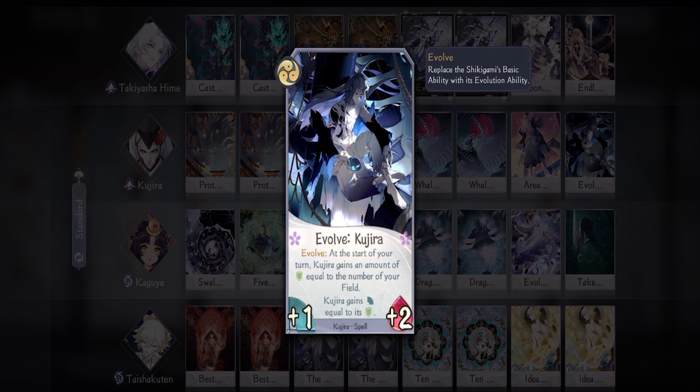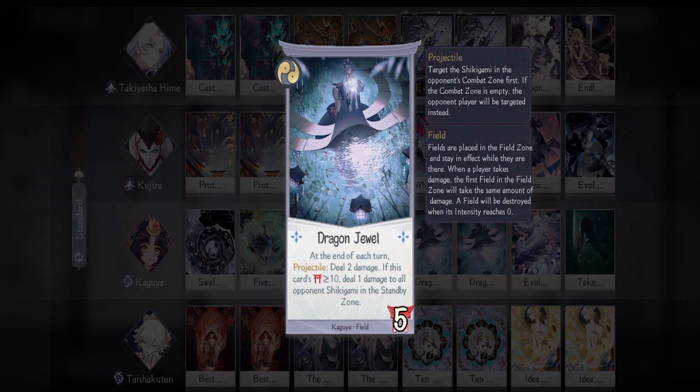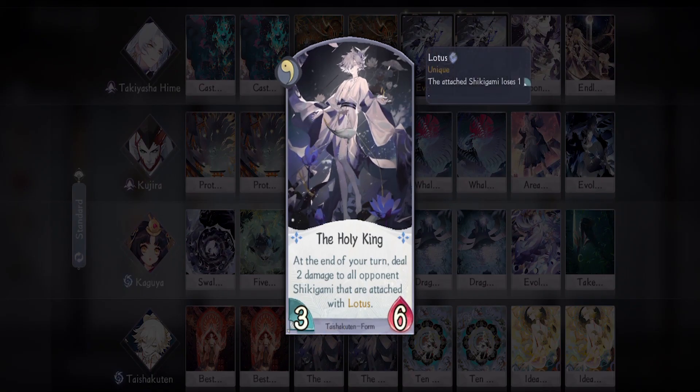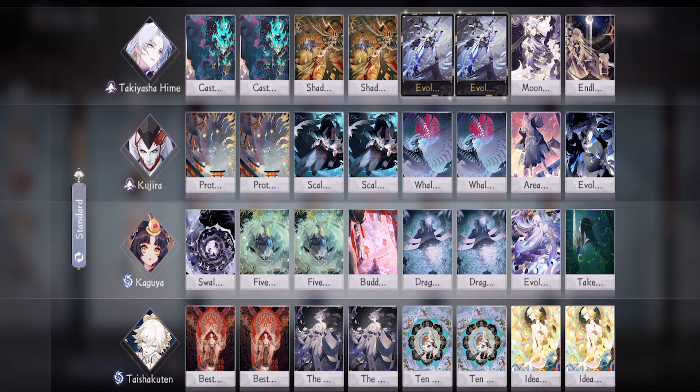Next shikigami is the usual field support Kaguya — I'm pretty sure you guys already know what she does. All you have to do is use Five Puzzle to grab Dragon Jewel, then activate it; after that it doesn't matter if she dies or lives because Dragon Jewel will do most of the work. Lastly we have Taishakuten — he's our only utility option but he works very effectively. Just put the Holy King on him and watch him knock out their shikigami one by one, then activate Ideal Nation to further cripple your opponent's damage. We're also bringing two Bestowal because we need some draw power.